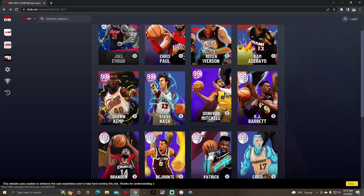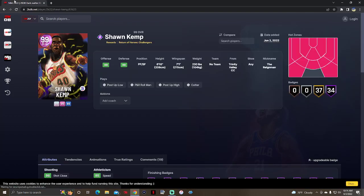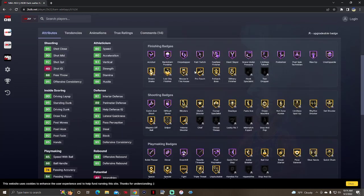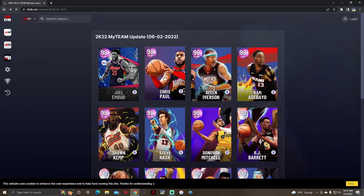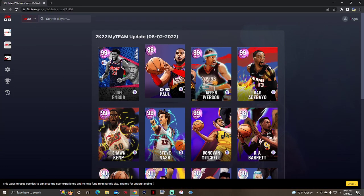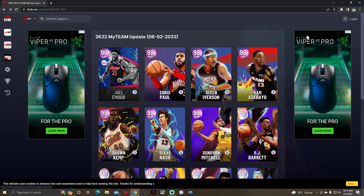We also got Dark Matter Donovan Mitchell, Dark Matter Steve Nash, Dark Matter Shawn Kemp — 6'10 power forward — Dark Matter Bam Adebayo, Dark Matter AI, Dark Matter Chris Paul, and obviously the motherlode: Dark Matter Invincible Joel Embiid.